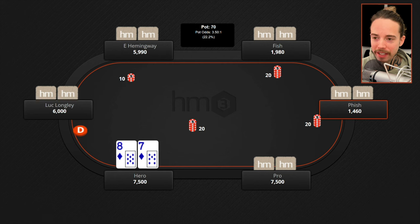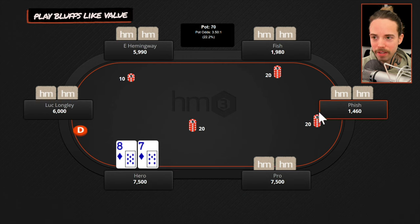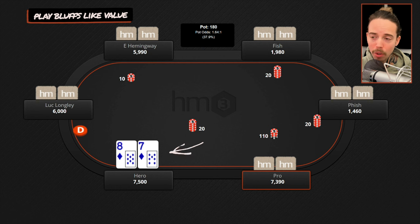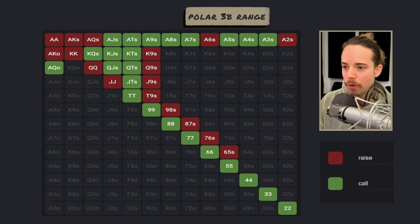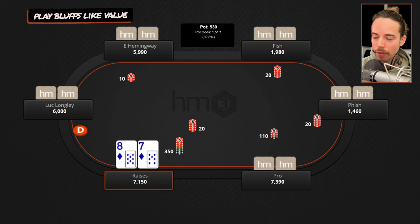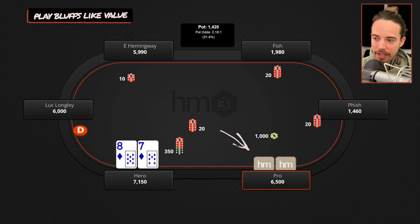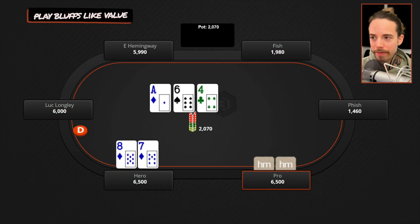Next hand — and this is one of my favorites because it illustrates a couple of concepts, but most importantly it illustrates 'play your bluffs like they play value.' We're playing 10-20-40. A pro opens from the hijack. We're in the cutoff with eight-seven of diamonds — this is going to be one of our polarized three-bets. We have some three-bets at the top of our range for value, and the bottom of our continuing range is our three-bet bluffs. This works nicely as a three-bet bluff, so we go for the three-bet to $350. It folds back to the pro who makes it $1,000 — he four-bets.